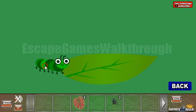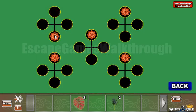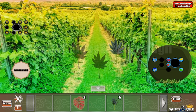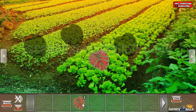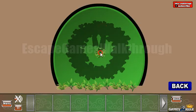Here we are to settle the caterpillar to get the hint: left, right, left, down, up. So these are the positions to use here. We have left, right, left, down, up. We've got the first leaf like that. All these three leaves go here to get the red leaf, and place them on the positions to get the decoration and go to the second part of this garden.